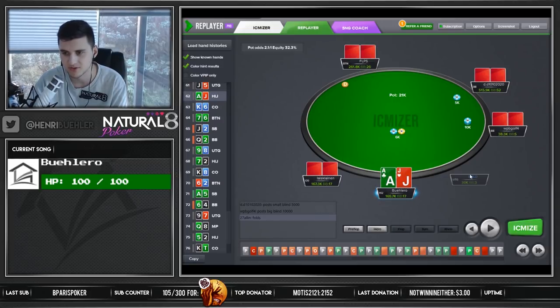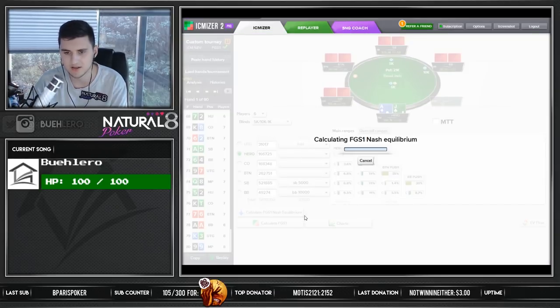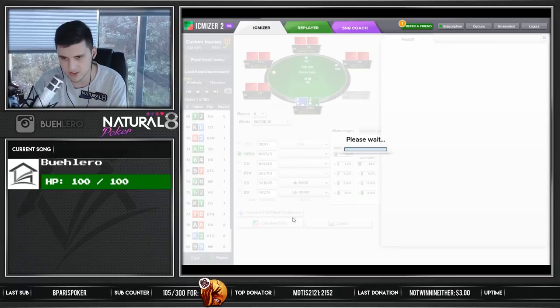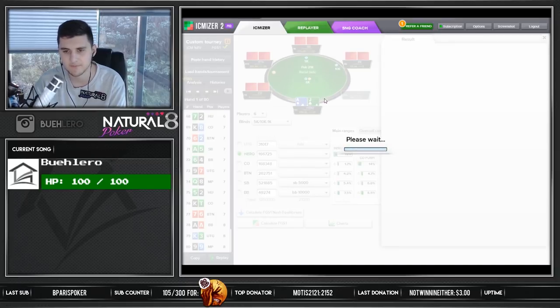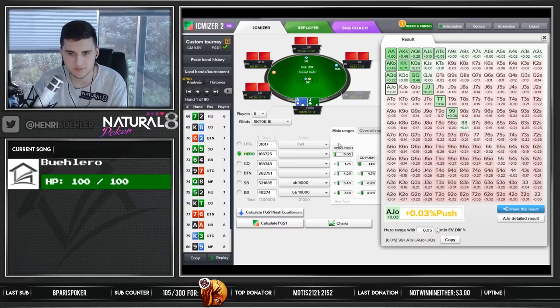Same for the K-6-2 — right here I'm in such a bad spot with these two shorties, they literally have to fold everything. Let's have a quick look at the ace-jack hand again. The usual way I analyze these spots: I calculate the Nash equilibrium first, and then I adjust the ranges based on the information I get from that. So with this information, this is slightly profitable to jam — but all of this stuff is so slightly profitable that we can just neglect it — so this looks pretty reasonable already.